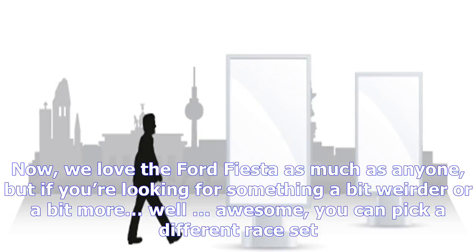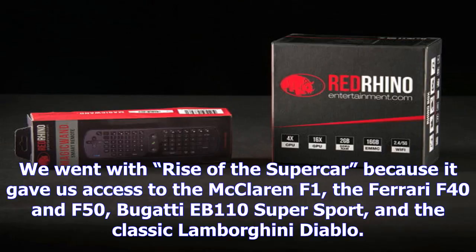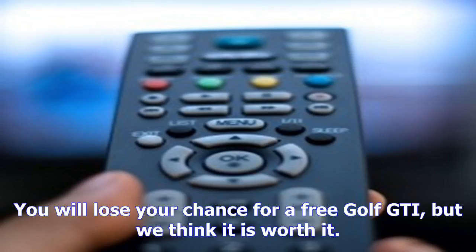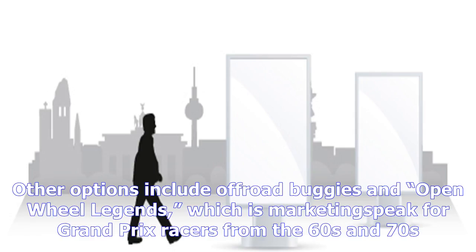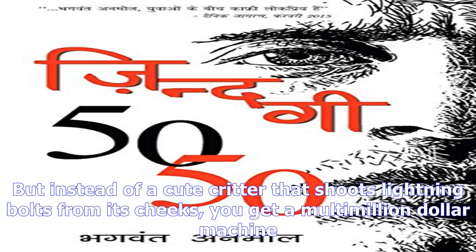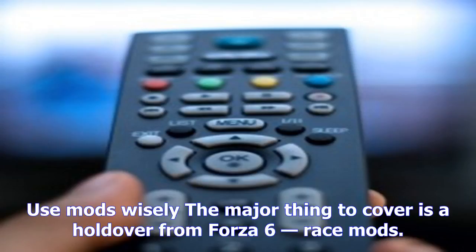The game will start you with hatchbacks. Now we love the Ford Fiesta as much as anyone, but if you're looking for something a bit weirder or more awesome, you can pick a different race set. We went with Rise of the Supercar because it gave us access to the McLaren F1, the Ferrari F40 and F50, Bugatti EB 110 Supersport, and the classic Lamborghini Diablo. Some of these cars top over a million credits, which can be more than 10 hours worth of play — but not if you get them right at the start. You will lose your chance for a free Golf GTI, but we think it is worth it. Other options include off-road buggies and open wheel legends, which is marketing speak for grand prix racers from the 60s and 70s.